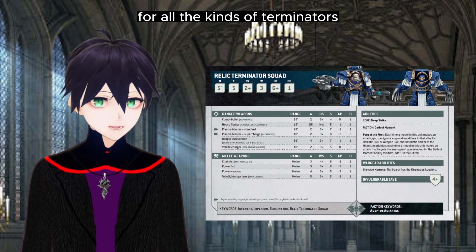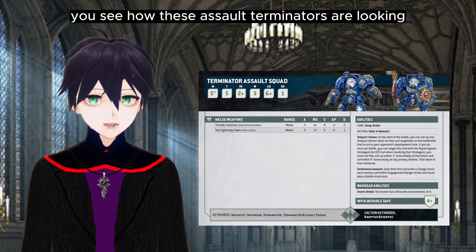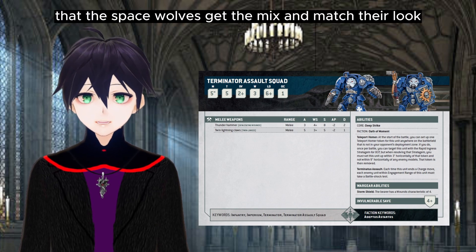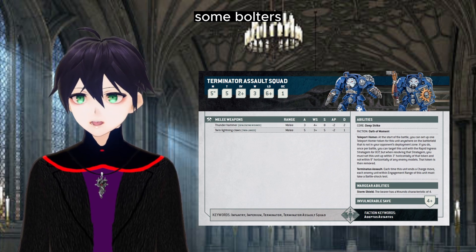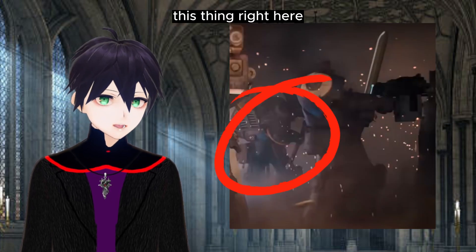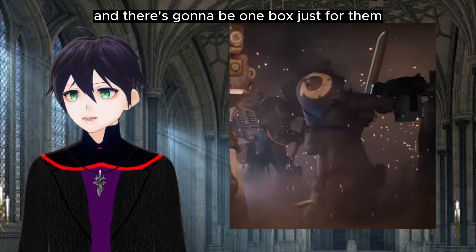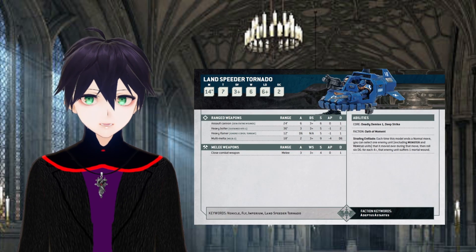Assuming 10th Edition does well — and if we can keep it simple it should — I'm expecting a new multi-part box set for all the kinds of Terminators, specifically the general Terminators and the Assault Terminators. The Assault Terminators are looking a bit older and less chunky; they want to be chunky. It's not fair that the Space Wolves get to mix and match, having thunder hammers, lightning claws, bolters, and combi-bolters. I'm going to keep pointing out this thing right here that no one else seems to have noticed in the trailer — that you can mix and match all your Terminator types and there's going to be one box just for them.